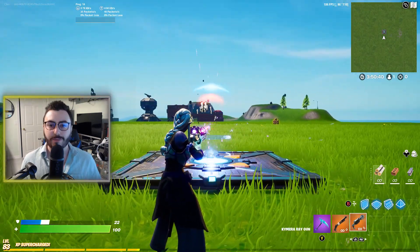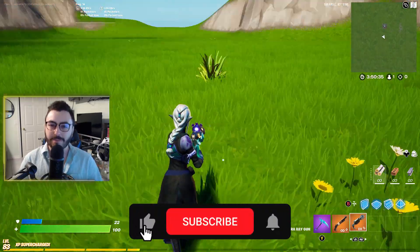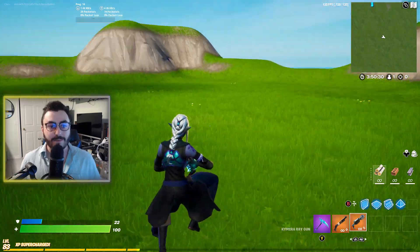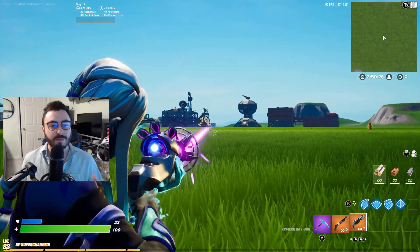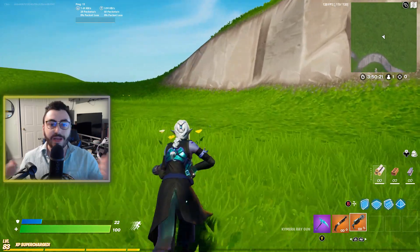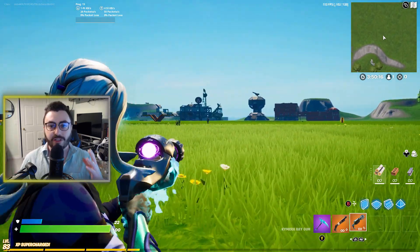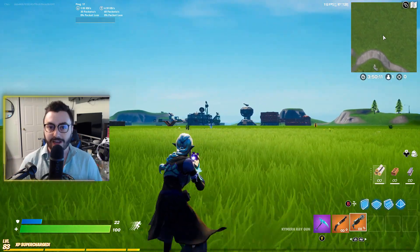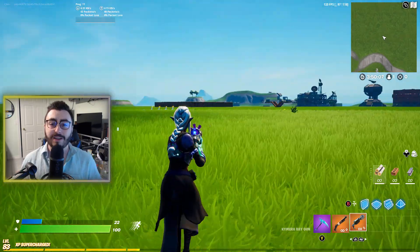When the charge shotgun was first introduced in Chapter 2 Season 3, I picked it up and thought a shotgun you have to charge up means you have to play really passively — that's really different for Fortnite where you can't just edit and shoot quickly like a pump. Fortnite can be very fast-paced, especially in build fights, so the charge shotgun required a complete play style change.